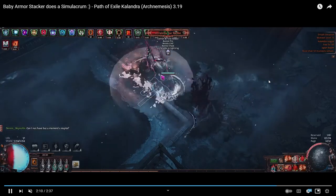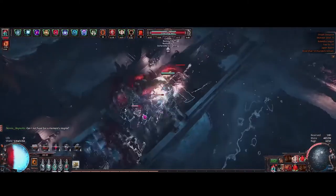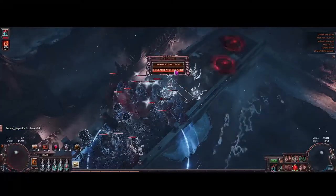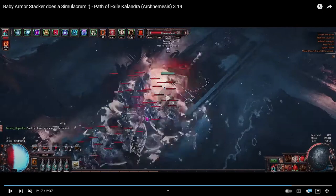We're killing Omniphobia — it's pretty slow, we don't have all our flasks up all the time. He's dead, we're going to clear the rest of the mobs and out of nowhere we're just dead. This is a problem. You can see the guy here kind of chilling, and you start taking damage before the effect is even visible sometimes.